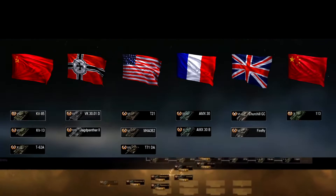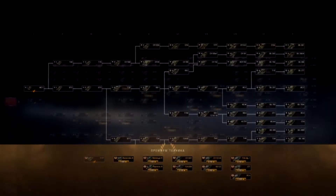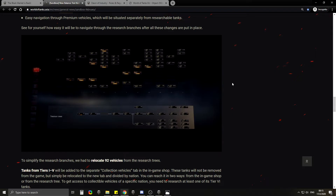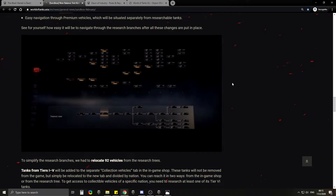But some tanks from tier 6 to tier 10 — like the T-62A, the AMX 30, and AMX 30B — are going to be removed and sold for gold. That's really weird and people don't like it. I don't understand why they want to do that.